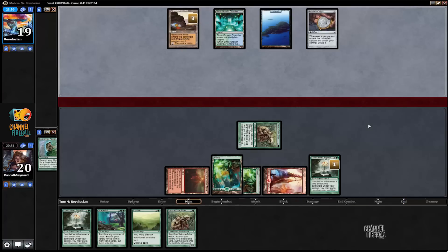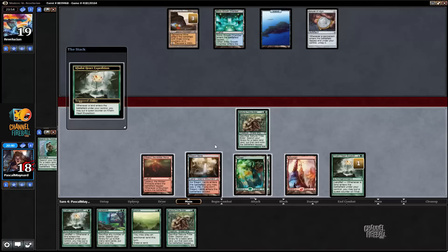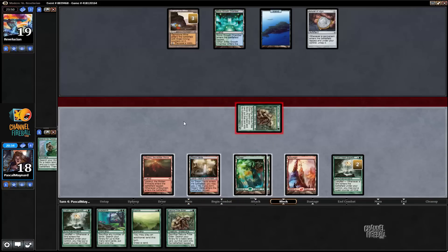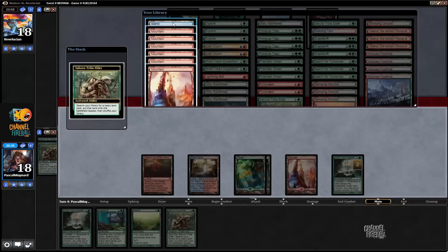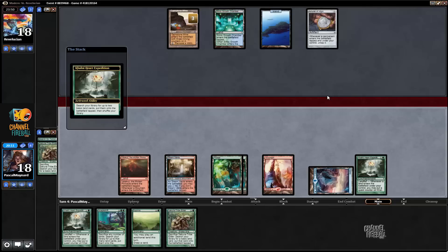There's island. And we drew what we need — any land. Pay two life for whatever, put a counter, back for one. Sack it, get an island because it doesn't matter really. Four, five, six — crack it, two of these.